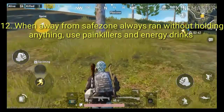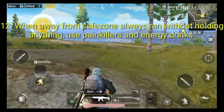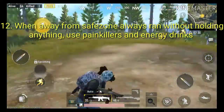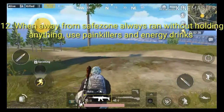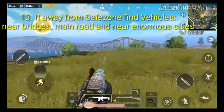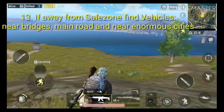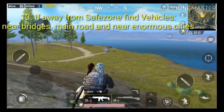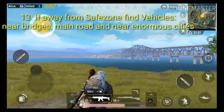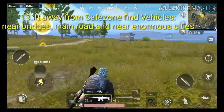That's why you should camp — it's safer. Let's run to the safe zone. If it's far away, look for bridges, because near bridges there are often vehicles spawning, or near big cities and main roads. Also use boost items like painkillers and energy drinks to make you run faster.